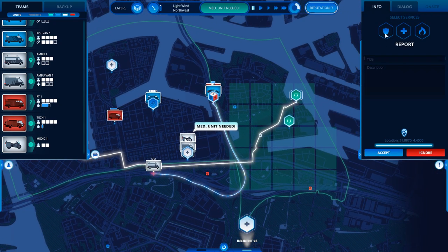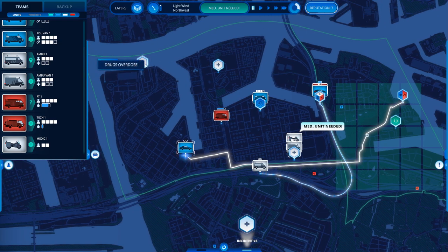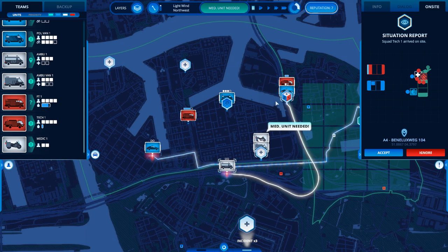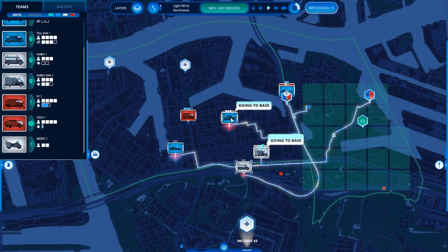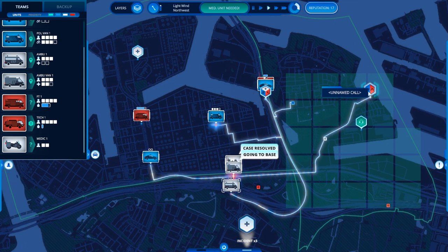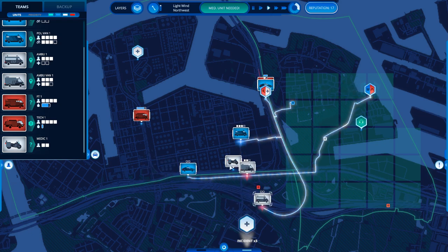We have a fire reported and the police are required, but this is the search area grid I just mentioned. Searching for the arsonist — I've paused the game temporarily to see what emergencies have popped up. We have a broken bone here and a drug overdose there. These units are going to the motorcycle accident. These are almost done — they're going back to base and then straight towards that unnamed call, which is the arsonist situation.